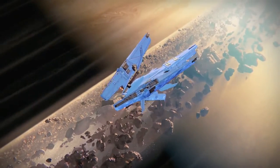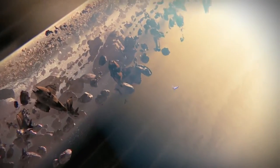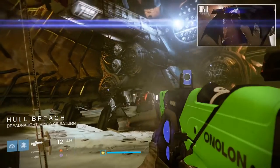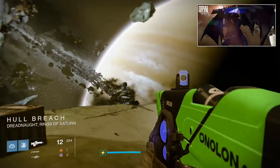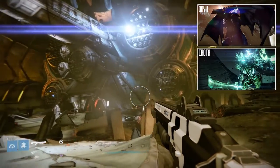What did you think of the Taken King? We're specifically talking about the new area, the Dreadnought, right? Yes, we're just flying into it now. So Oryx's Command Carrier — he's the big new boss of Taken King. He is the Taken King. He's the daddy of Crota, the guy that you beat up last autumn.